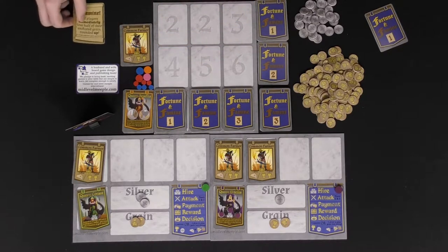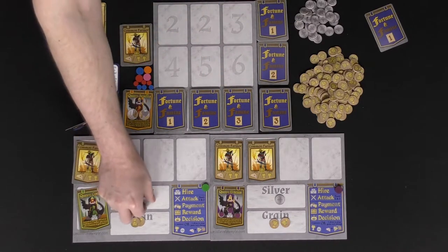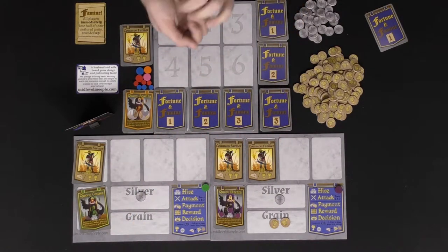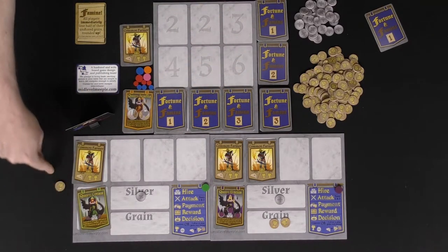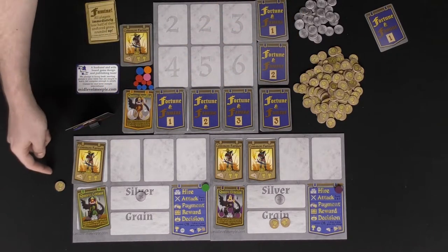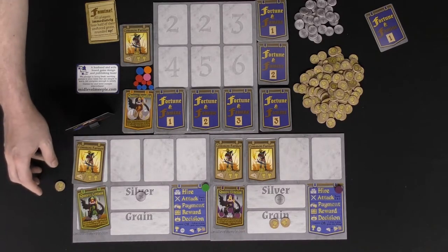The other option is storing grain. You take one silver, discard it, and then take any silver or grain you'd like and put it inside your bag — your storage. Whenever a famine card comes out, you cannot lose what's in your bag, and in most cases other cards can't touch it either. This protected area is how many points you score at the end of the game — whoever has the most wins.